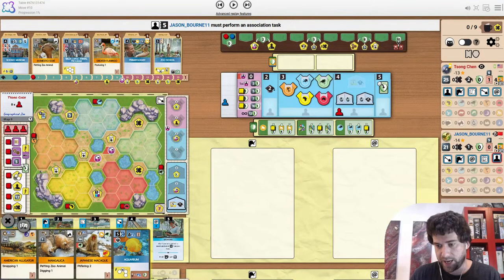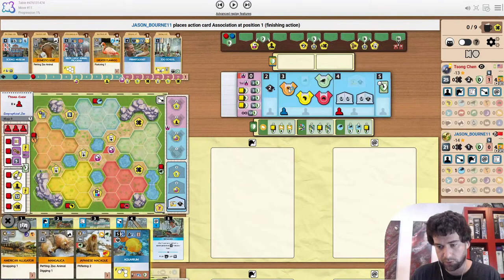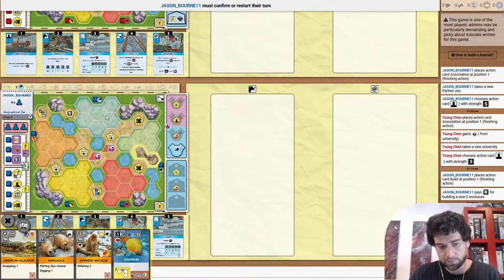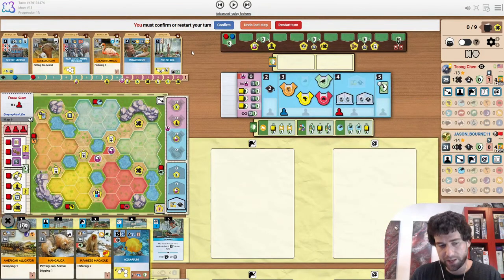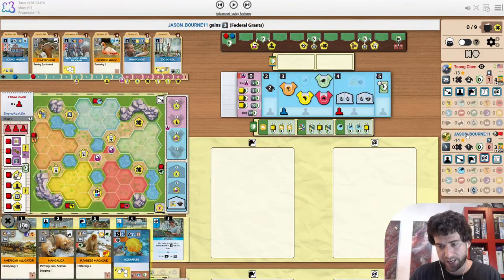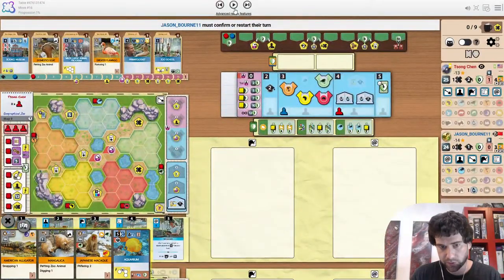Although it is sort of easily countered if the opponent snaps up zoo school. The opponent starts with the Europe partner zoo — makes sense, just a little odd to build in Asia first and then grab the Europe partner zoo. But choosing to X out build, really wanting to snap something from this display, and it is zoo school. Jason Bourne does let him do that, but it does put down federal grants, which is a great sponsor to start with, even spending an X to do this.